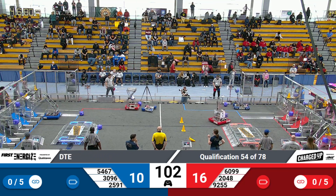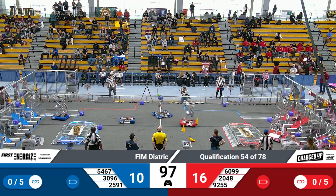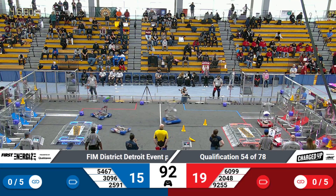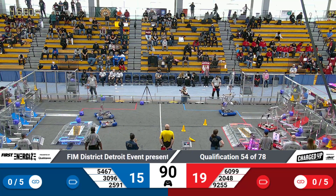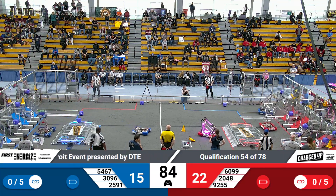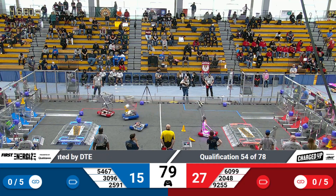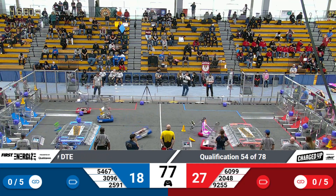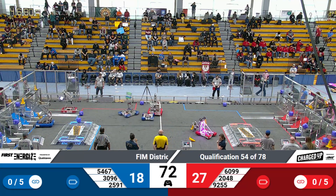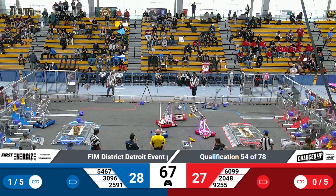Meanwhile, on our Blue Alliance, the Robotractors are plowing their way through their loading zone. They've got a cube and they're headed on back. The Village Bulldogs have been over in their community and are moving on over to the loading zone — looks like they're going for a cone. And Red Tails own the center field, making sure that none of those Red Alliance robots get through. Knight Riders are getting around those Red Tails. A lot of defensive action in the middle of our field.